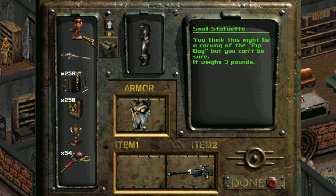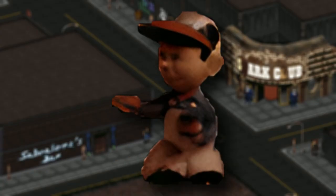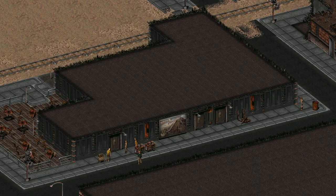The in-game description reads: you think this might be a carving of the Pip-Boy, but you can't be sure. While this model looks slightly different from what we know Vault-Boy to look like, it's still a nice rare find to add to our collection. Many players may not even come this way in New Reno, and the children themselves are hard to spot, making these statues pretty easy to miss.